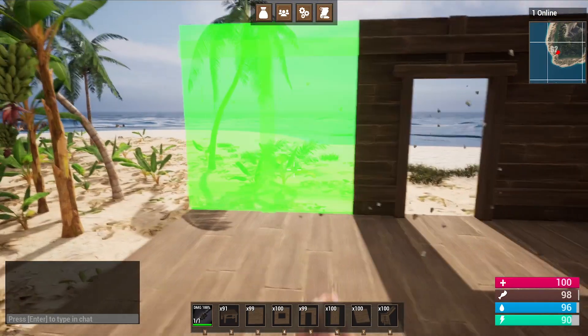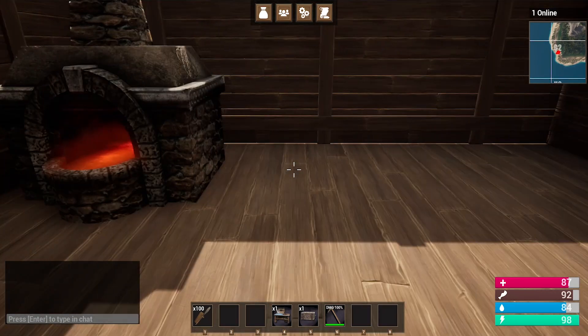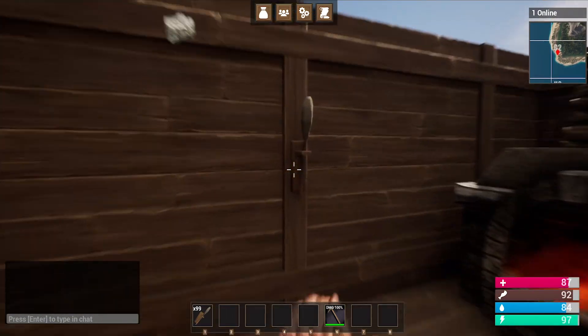We create an entire building system where you can build your own bases using foundations, walls, and ceilings, and you can upgrade your base from wood to stone and then to metal.